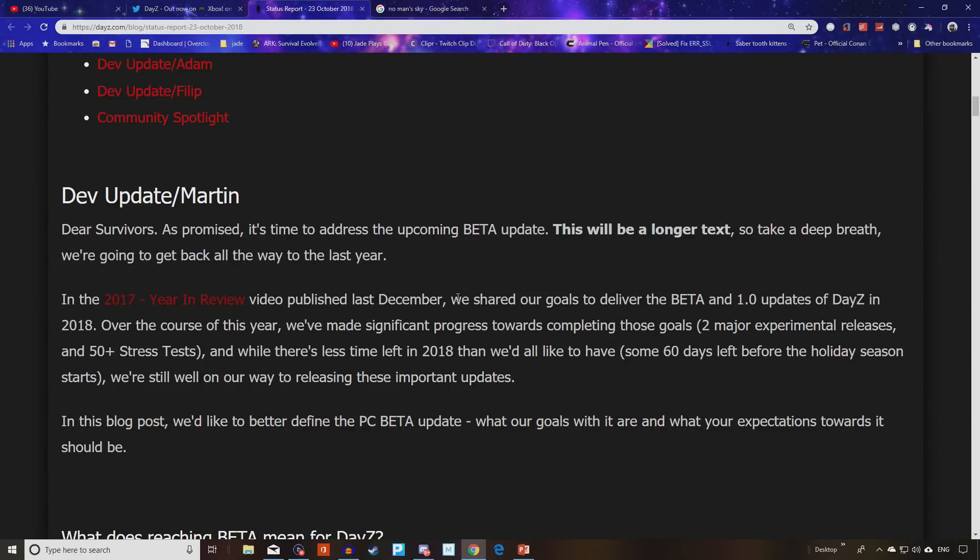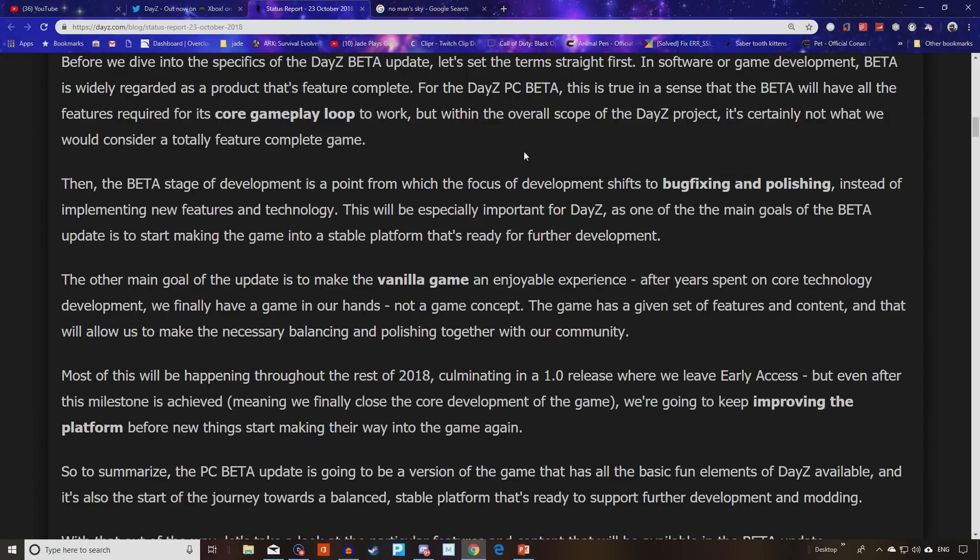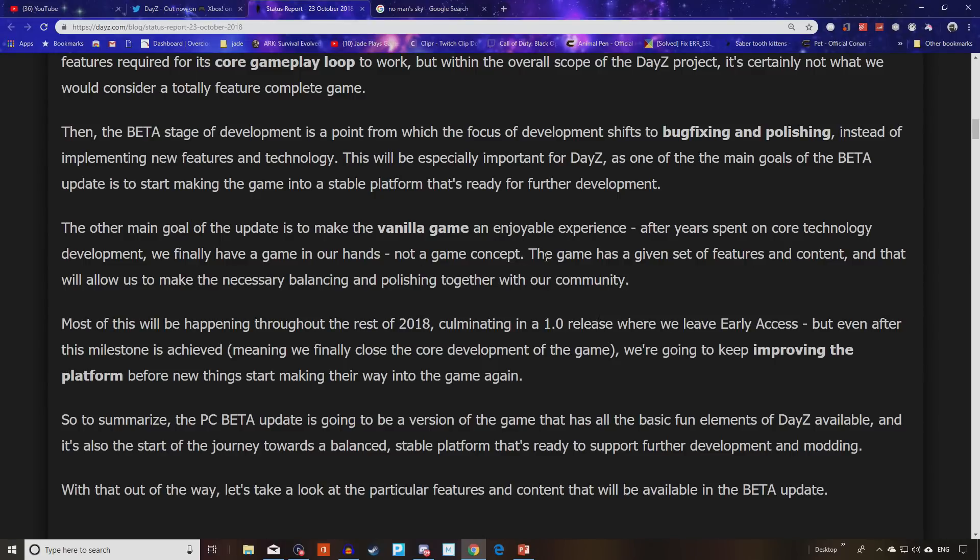They really want to stick to this 1.0 release date, which is meant to be the end of this year. The beta for them is really meant to be what a beta should be for all games — the game is almost feature complete, and the rest of the stages from beta to full release is about polishing, getting things correct, and making sure everything runs as smoothly as possible. Xbox and PS4 — don't forget it is coming to PS4 once it hits 1.0 release. In actual fact, it will be when Xbox hits its 1.0 release. PC may leave early access before Xbox, just like other games have done, like Subnautica.